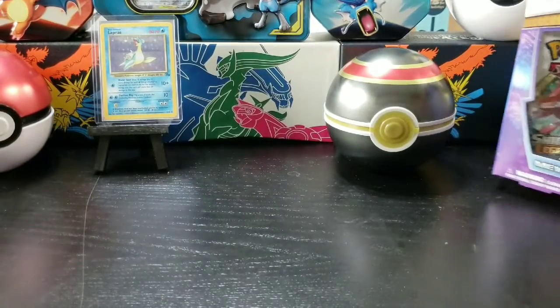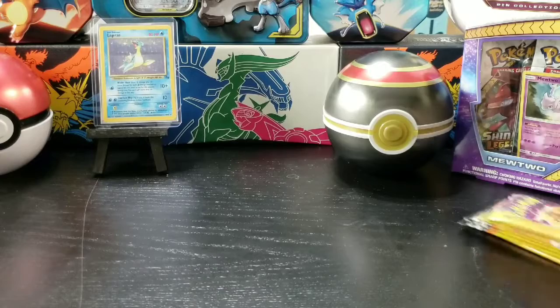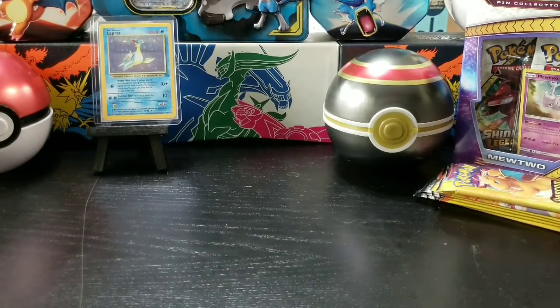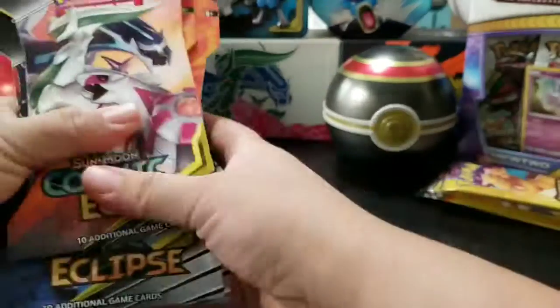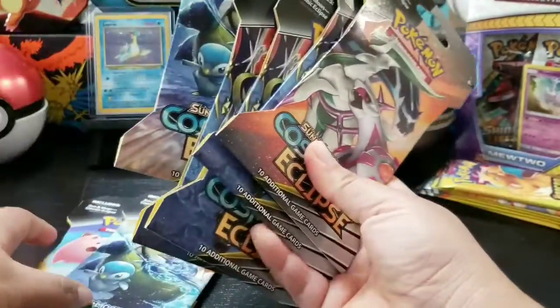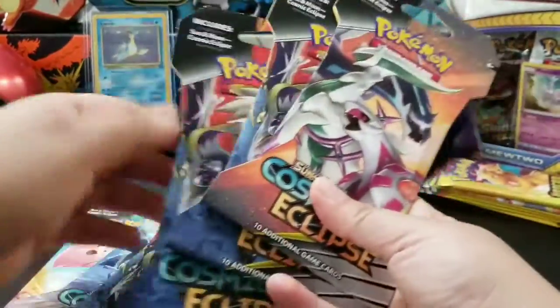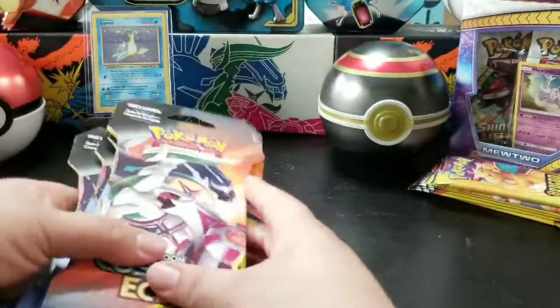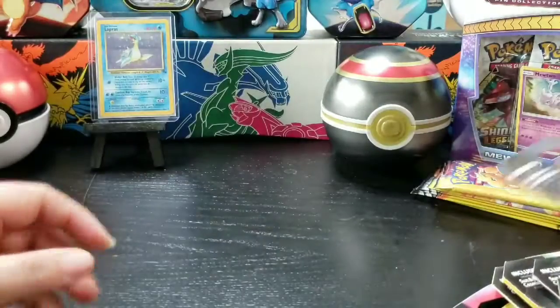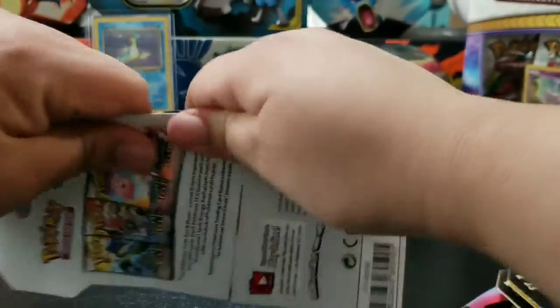In today's opening we are opening up some Cosmic Eclipse packs. We have one, two, three, four, five, six, seven — so we got seven packs. Let's see what pulls come in today!